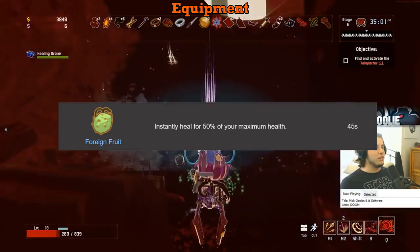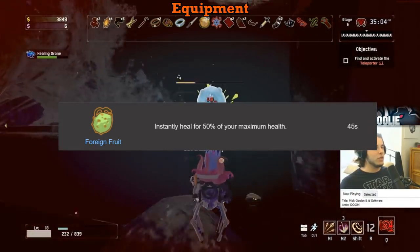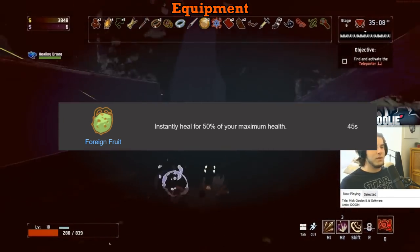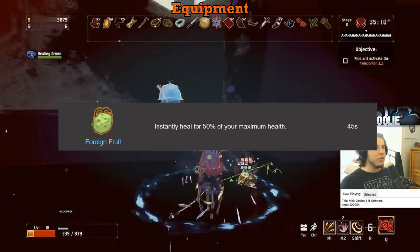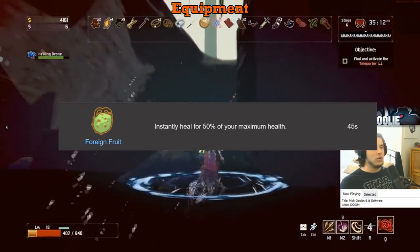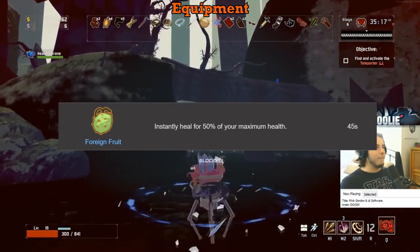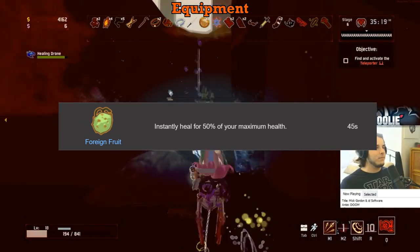Foreign Fruit gets an A with the combo but a D without it. Pretty good with the combo — getting a free 50% heal every few seconds is big and synergizes well with N'kuhana's and some Rejuvenation Racks. However, the healing from a Wood Sprite with the combo is much more consistent, and without the combo, Fruit falls flat on its face in terms of overall power. A with combo, D without.